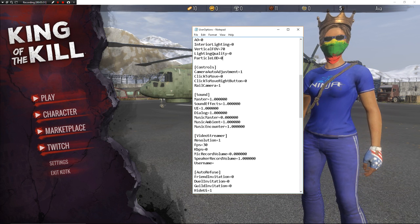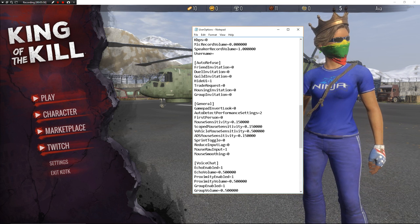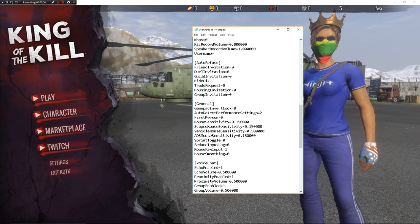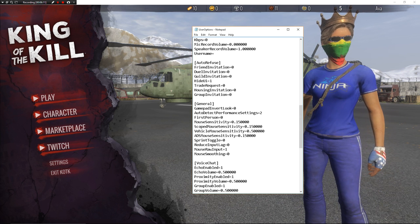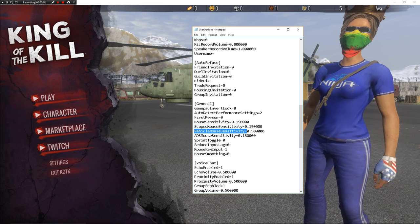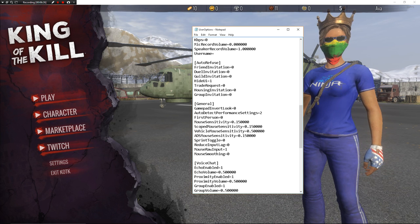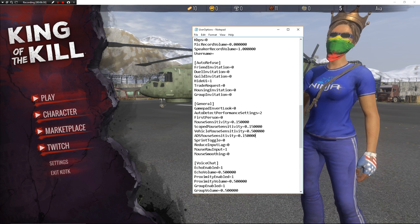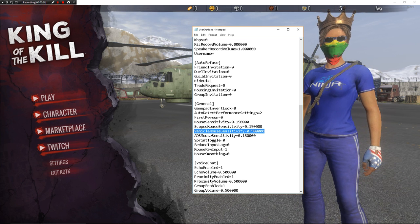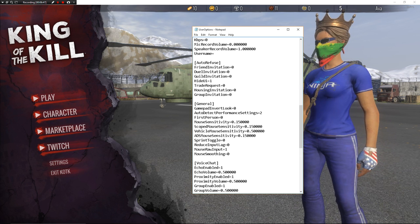Everything else is your own settings — sound, video. For sensitivity, I like to play on 0.15. A lot of top streamers play on it as well, and it's pretty much the same mouse movement as 2 sensitivity in CS:GO, so that's what I keep it on. Also, you're going to need to change your vehicle mouse sensitivity because it's very slow by default now — I think it defaults to 0.15 and you can barely turn around. I found that 0.5 or 50% vehicle mouse sensitivity is about the same as the old H1 default before this update. Sprint toggle I have on 0 because I like to choose when I sprint.